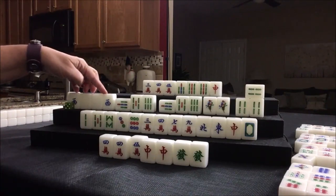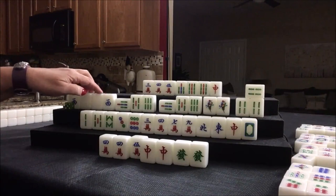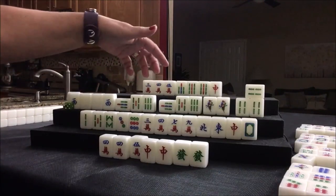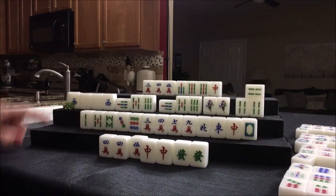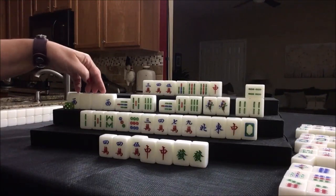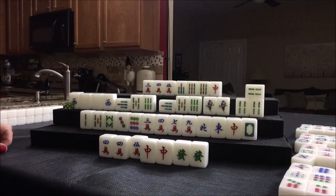That's eight. We also have our seat — a kong of our seat wind, that's number 61, two points. So six, seven, eight, nine, ten. And then we have a pure double chow, number 69 for one point. So six for half flush — we had a double weight, we won't get anything for the weight. Six points for half flush, two points for a concealed kong, two points for the seat: six, seven, eight, nine, ten, eleven. And the flower — twelve. I believe that's it.